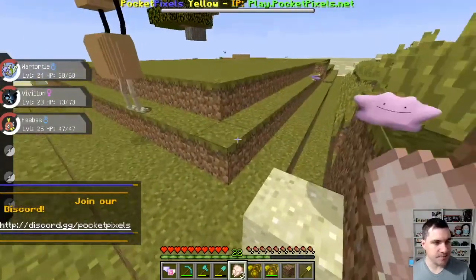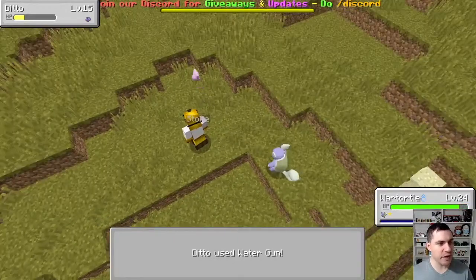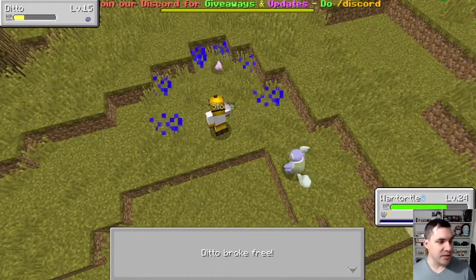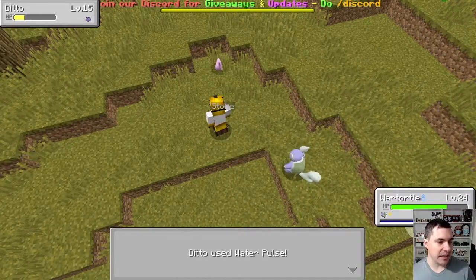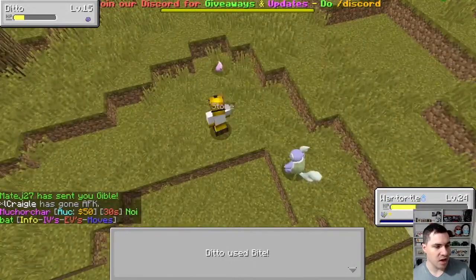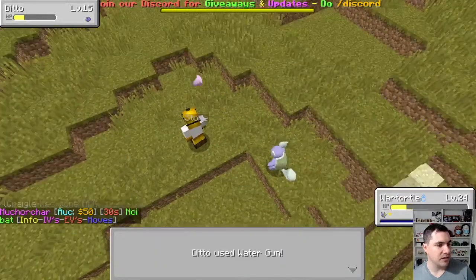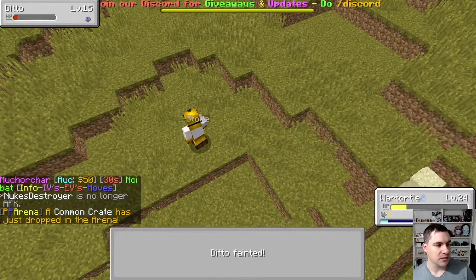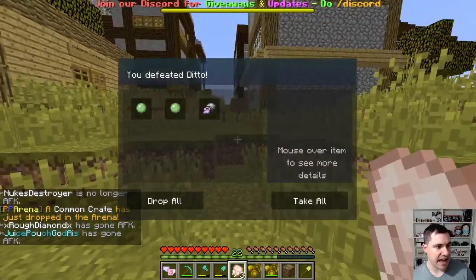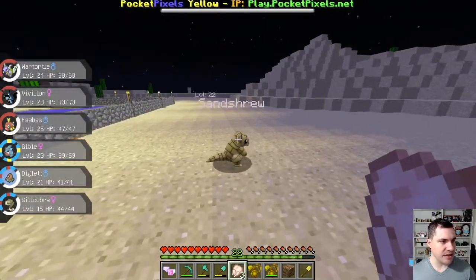A Ditto! Oh, he broke free, you little stinker. Francisco. Really? This Ditto does not want to stay in the ball. Take that, Ditto! Make sure if you like this content, by the way, make sure to give it a thumbs up. Dude fainted — won the battle!